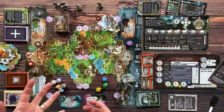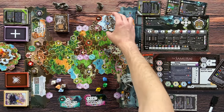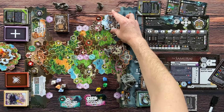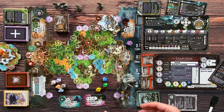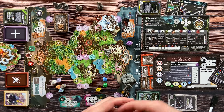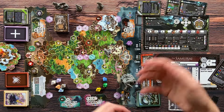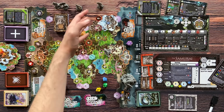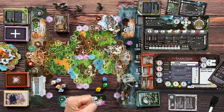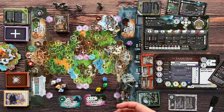One thing I haven't mentioned is the sky tiles — they float on the board and you can climb them to harvest resources, get elements, or even build towers on top of them. To climb them you need special equipment. Some monsters can climb sky tiles and some can't, which adds another layer of tactics and strategy.